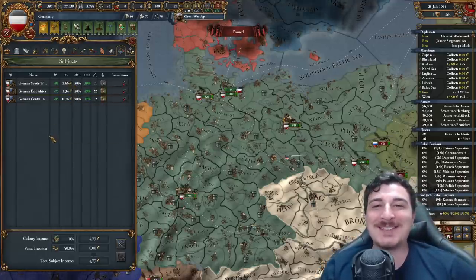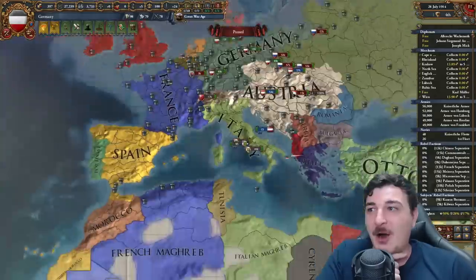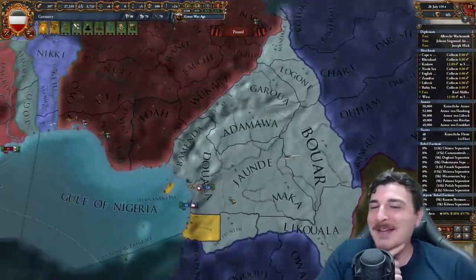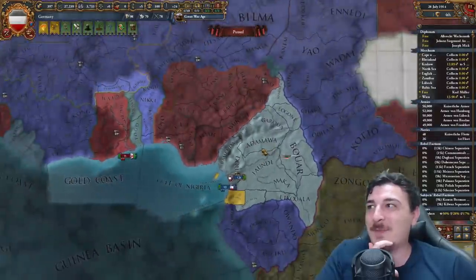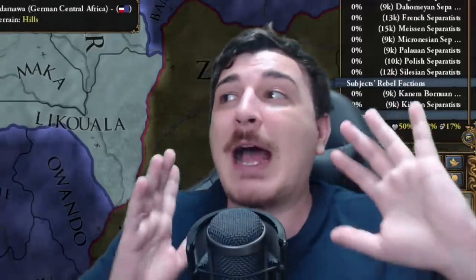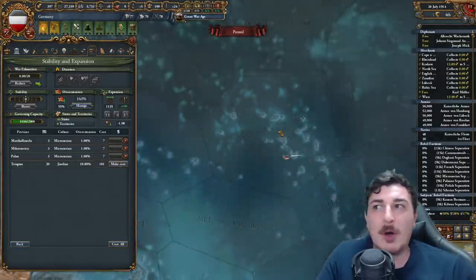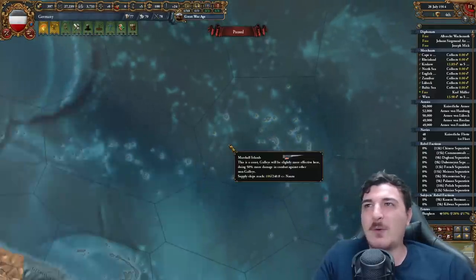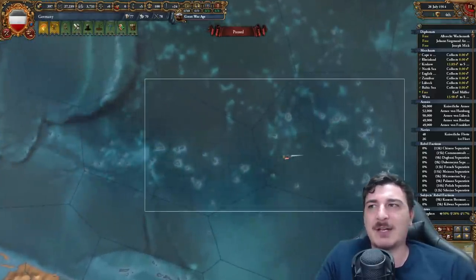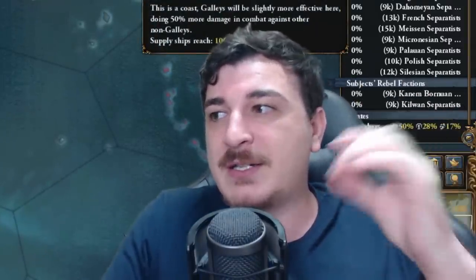We actually have three colonial holdings: German Southwest Africa, East Africa, and Central Africa. This is super historical and kind of weird to see these in action. I'm going to try and make sure my colonies survive this First World War — or better yet, the Great War, since we're going to win this one. We also have some holdings in the Marshall Islands, which were given to the Japanese after the First World War, since a lot of German holdings were given to the Allies.